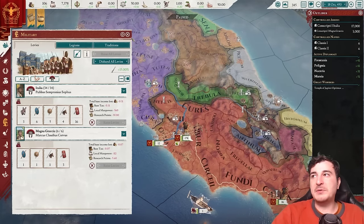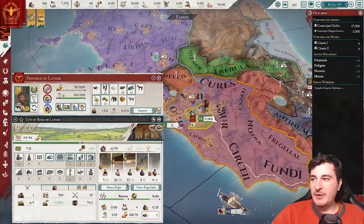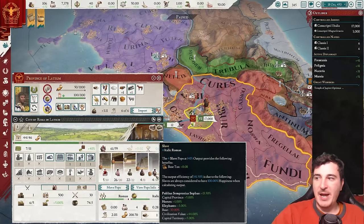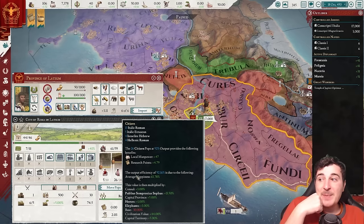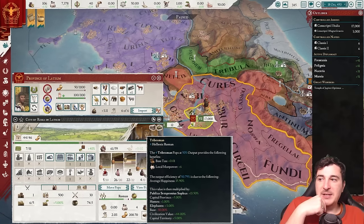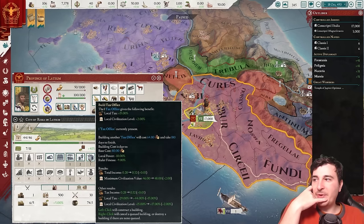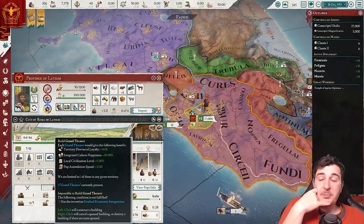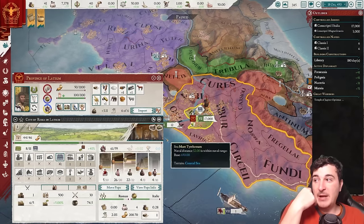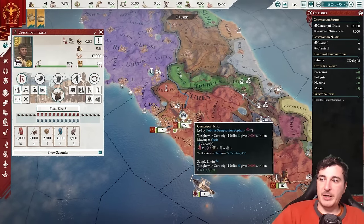Let's raise levies because we need to go to war with the Etruscans. We do have a bad research ratio because we don't have enough of the right population. Clicking on Rome, we have a few different types of populations: nobles, citizens, freemen, tribesmen, and slaves. Each offers different things — nobles offer research points, citizens research points and manpower, freemen manpower and tax, tribesmen tax and manpower but very limited, and slaves only base tax. We can also build granaries and a variety of buildings that increase civilization level, taxation, assimilation via grand theaters, or research points via libraries.